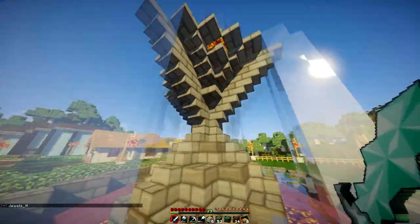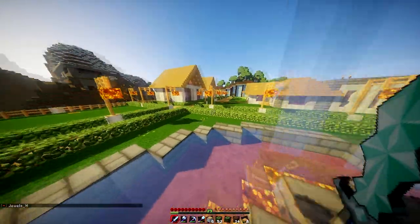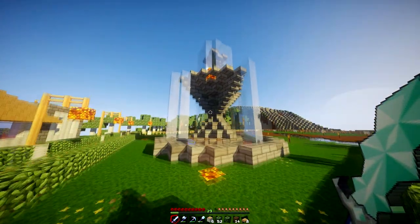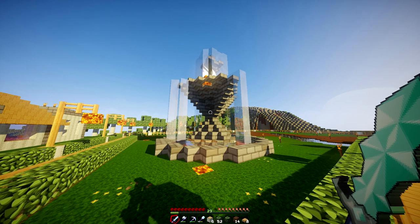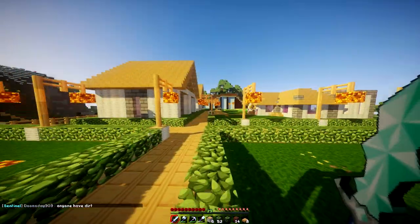I built this fountain and I'm not sure how I feel about it yet. I want there to be more water coming down — thinking maybe in the middle or something. I did follow a tutorial on how to build this because the fountains I've made in the past have never been this large, so I will link the tutorial I used down below. I did tweak it slightly.